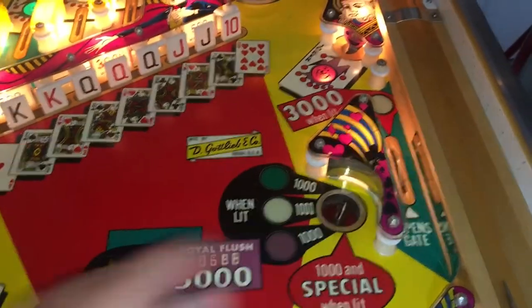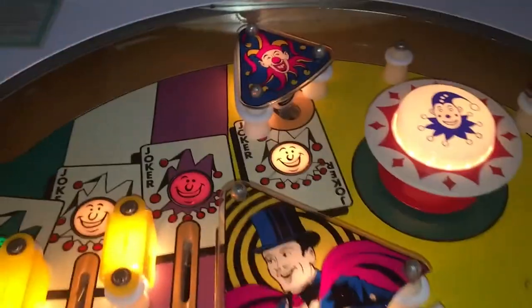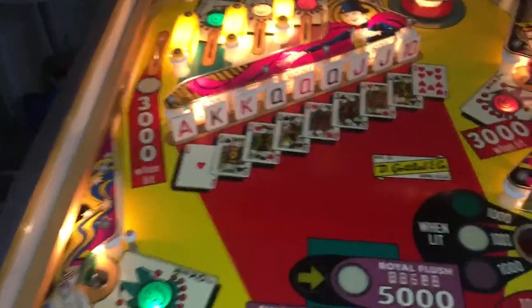If I hit a drop target I get 2,000 points; hit another joker and it increases to 3,000. Three jokers will light special. Joker shots are kind of hard to hit — this one up here is kind of buried, can't get a direct shot on it. You've got the rollovers and two stand-up targets. If the special lights, it opens a gate down here and 3,000 will light if you get a certain ball.